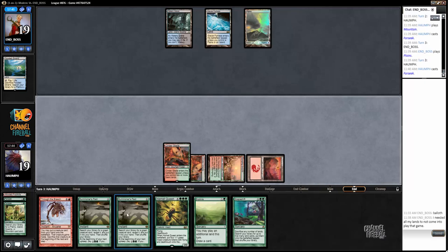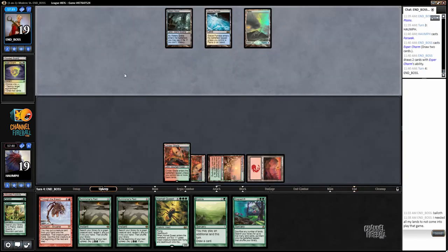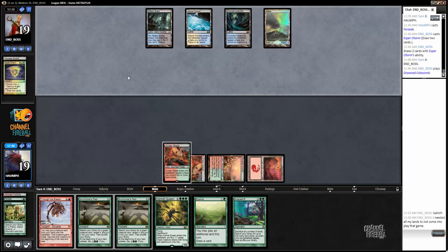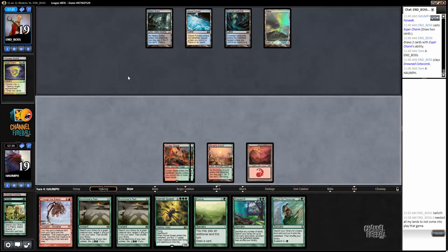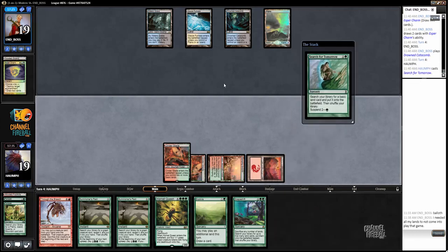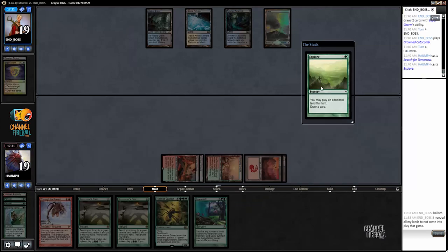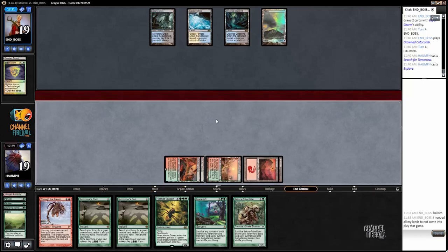If my opponent Esper Charms me I can Summoner's Pact for... a Baloth. I wonder if that's even good. My opponent chose to draw two cards - smart choice. Let's cast Search for Tomorrow, get a Mountain, and play Explore. Just develop our board as much as we can. This is not good because we have zero pressure on our opponent, but on the draw it's going to be hard to resolve some early threats anyway.